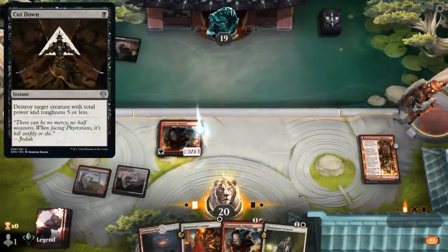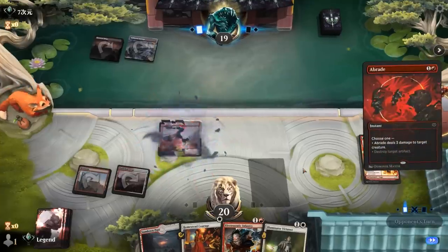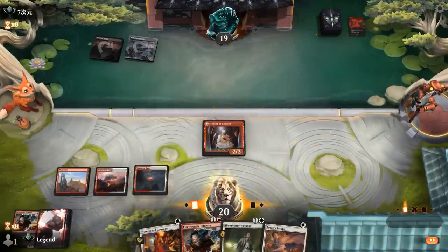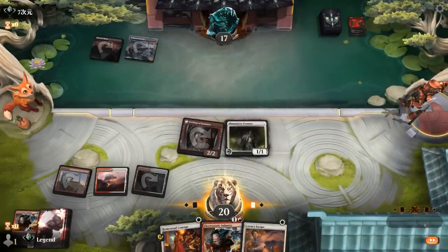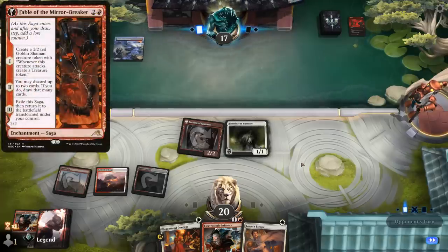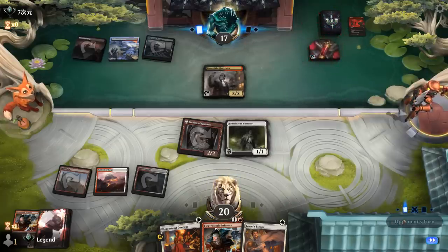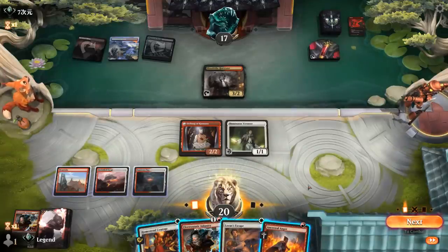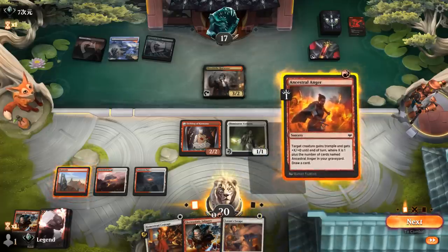Infantry still dies to Cut Down, although it'll be out of range as soon as we pick up an extra +1 counter. There's an Abrade instead. Laurent's Escape is good, so now I could play Virtuoso with escape backup, and then next turn maybe go to town with Homestead Courage. Turn three — possibly a Fable of the Mirror-Breaker. It's going to be Harvester instead. Ancestral Anger is a draw — so if the opponent has Cut Down, we can use Escape to protect Virtuoso, and then it'll probably have enough counters so Harvester's minus-2 can't kill it next turn. Going for Anger seems safe enough.